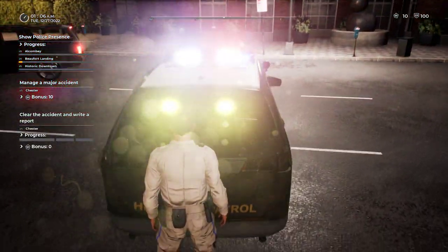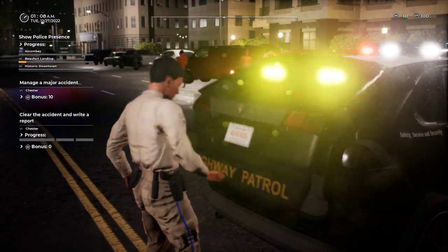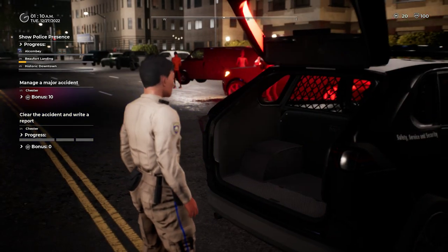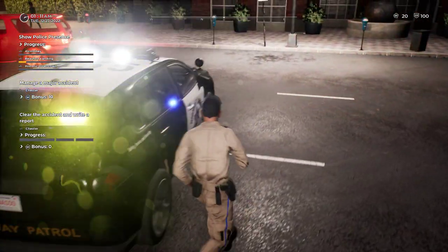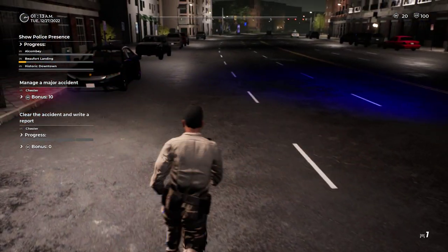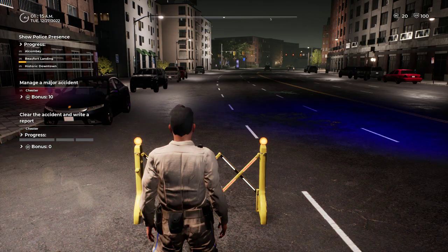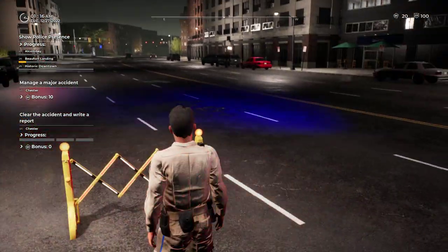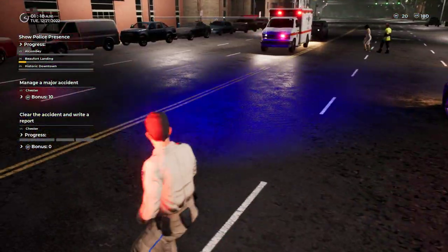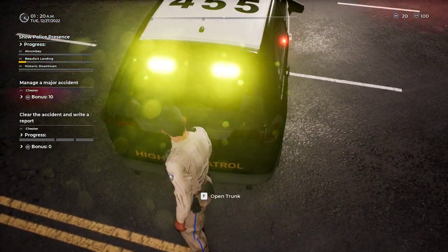Next I break out my barriers and cones. One thing I keep reiterating: with this trunk, if you go too close you can't open it — it disappears. You've got to get at a perfect distance, which is very frustrating. I wish they would correct that. Okay, good — we got the barrier up. No cars coming right now, so let's get some cones to block my vehicle from any traffic trying to pass.